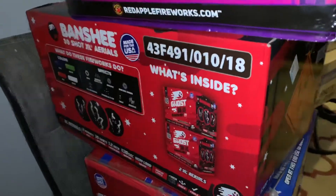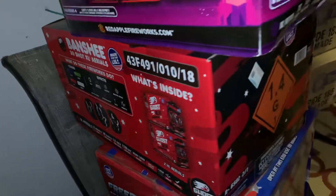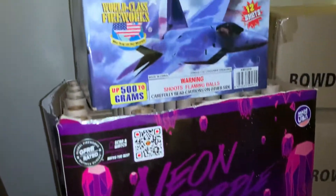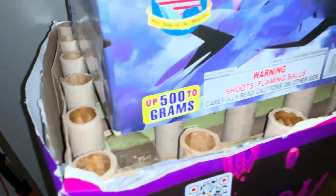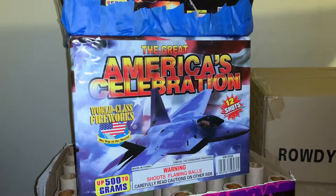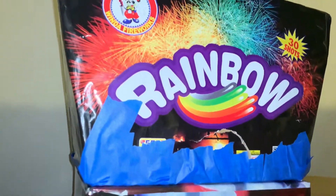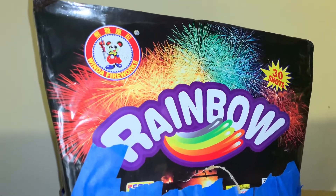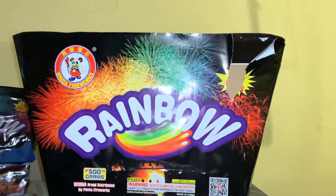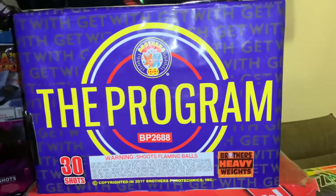We have a Banshee two in a case from Red Apple. Here's another Neon Purple from Red Apple — there's what it looks like with the cover off. We have the Great American Celebration, 12 shots from World Class — the bottom kind of fell down so I taped it back up. This is called Rainbow, 30 shots from Winco. Here's another Rainbow from Winco, so I got two Rainbow. Next I got The Program, 30 shots from Brothers.